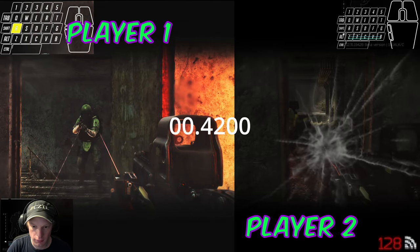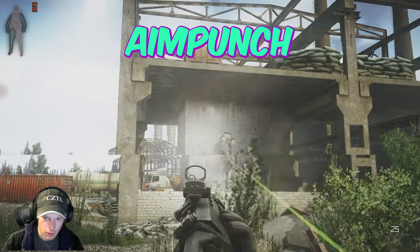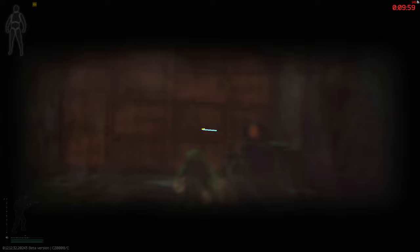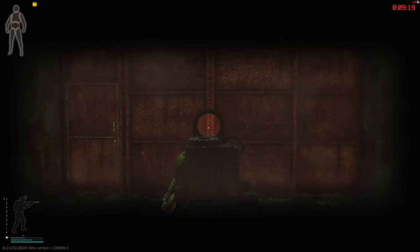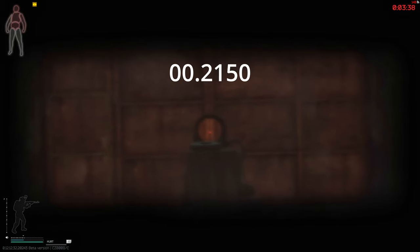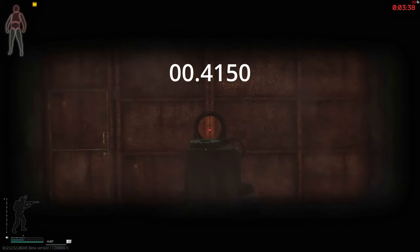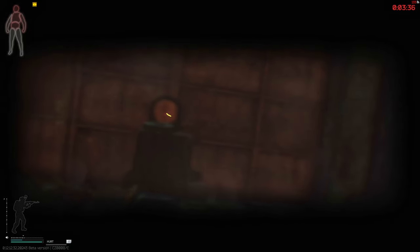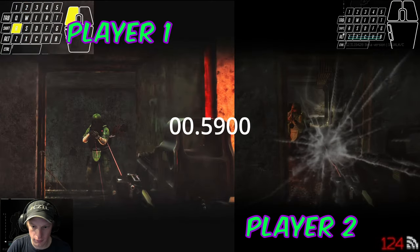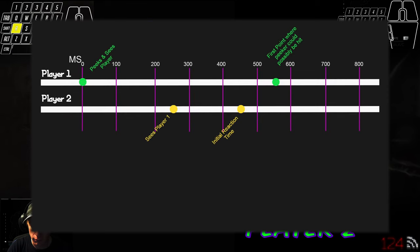There's another mechanic that really drives peeker's advantage home: aim punch. I covered this in depth in another video that also will be linked at the end. But the short and sweet is your vision is blurred for around 100 milliseconds on average after being hit, and it takes anywhere from 400 milliseconds to 1 second for your crosshair to return to where it was. This is average and generalized information, so check out that other video. Hit registration is just under 100 milliseconds with good ping, so the peaker should be able to get a shot off before being seen, and it would register on the other player 40 to 50 milliseconds after they can see you.